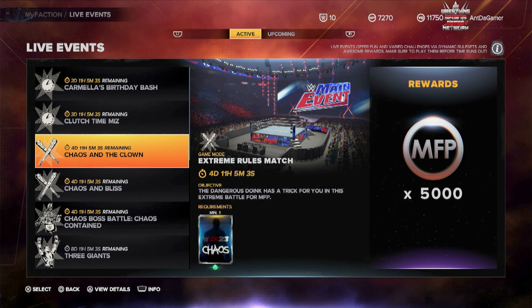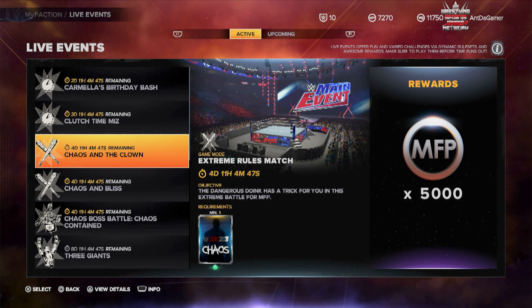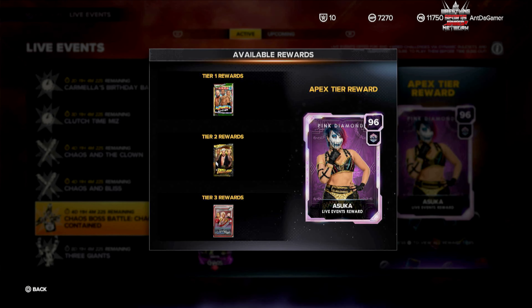Chaos in the Cloud — if you just need a chaos card, you can win 5,000 MFP by beating Alexa Bliss in an extreme battle. In this one you just have to beat the opponent. Then right here, Chaos Battle — if you have a Shotzi Chaos card, you're going to take on Liv Morgan and Valhalla in a triple threat matchup, falls count anywhere, Hell in a Cell match, with a pink diamond prize.